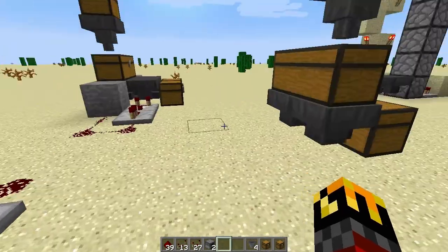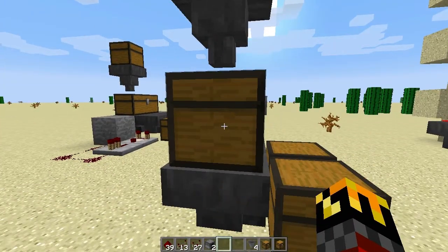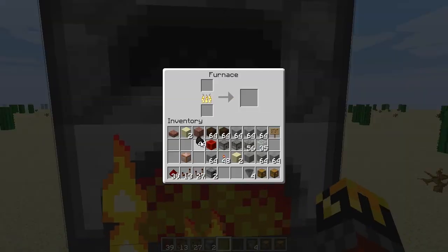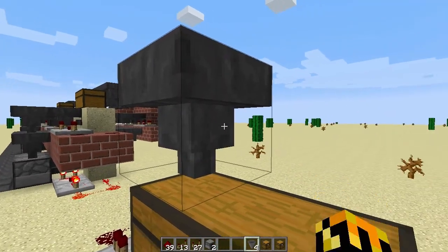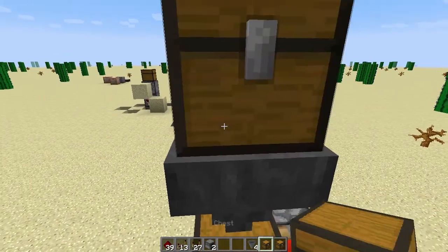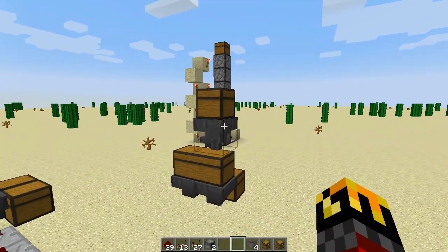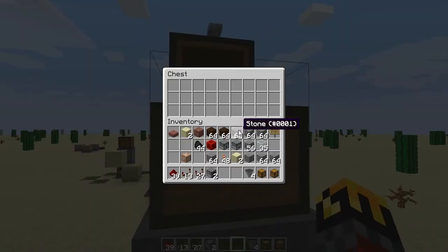That is a long enough test to demonstrate how this system works. We can see that in this chest we have four pieces of stone, and in this chest we have four pieces of stone. So this system does work and it works fairly well. But what if you need to output from this chest after it went from the large chest? I can demonstrate that by taking our furnace here and replacing it just with a regular chest.